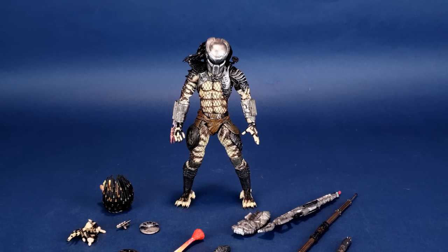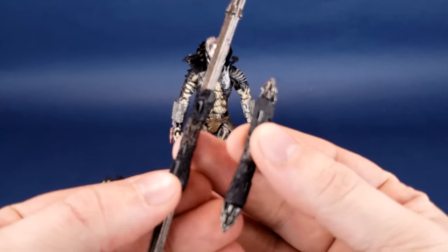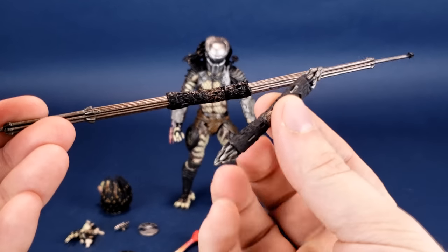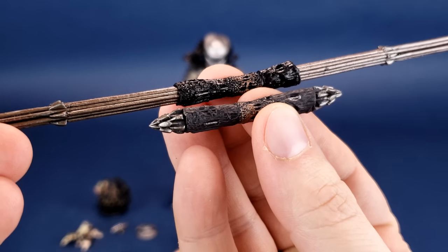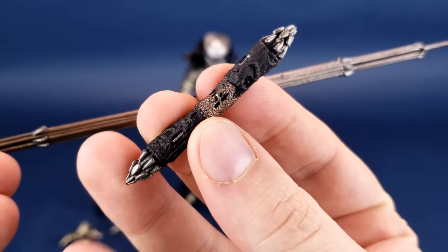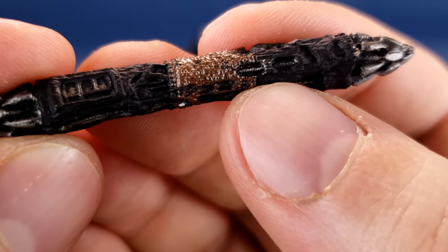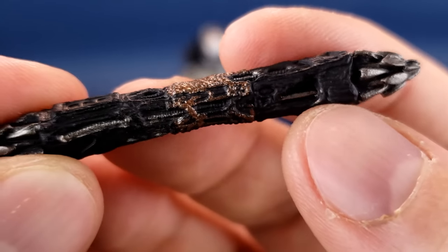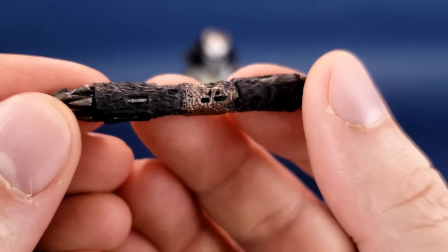I was pleasantly surprised with the vast inventory of accessories that come included with the figure. The Predator comes with two variations of the combi stick — one more extended out and one retracted. You can see there's some difference in color between the two. If you like the idea of having a folded-up version of the combi stick, he does come included with that. There's some nice detailing done to that, and it almost has a bit of an organic look and vibe to it. Really like the design of this one.